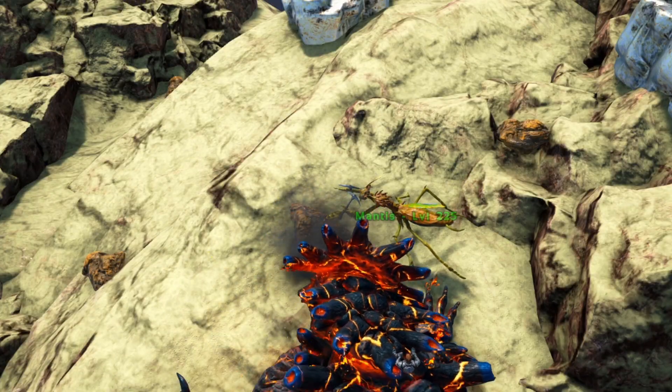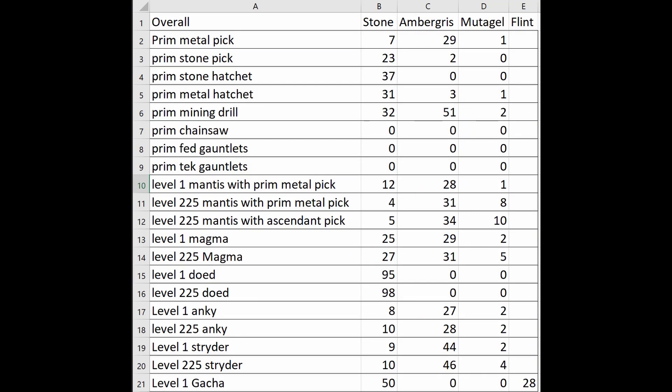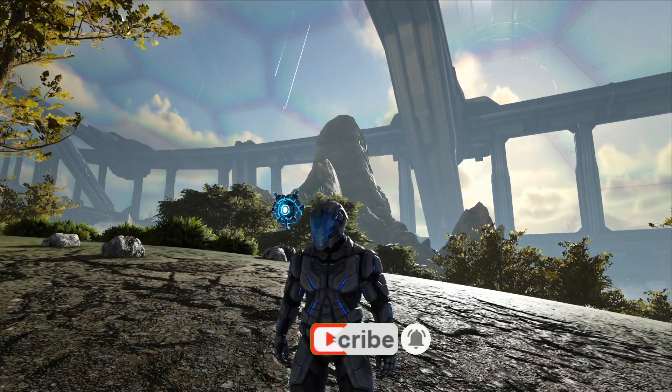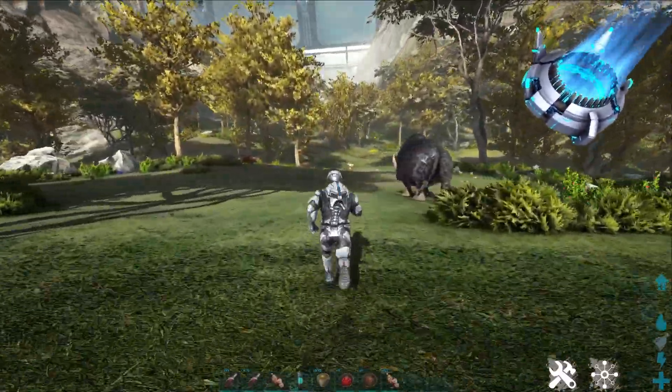Recently I made a video on how the mantis with an ascendant pickaxe is the best mutagel gatherer in the game. However, up until today the mantis has not been tameable on Genesis Part 2 without using cheats. With today's patch, they changed the mantis so that you can now use a woolly rhino horn in order to tame it.